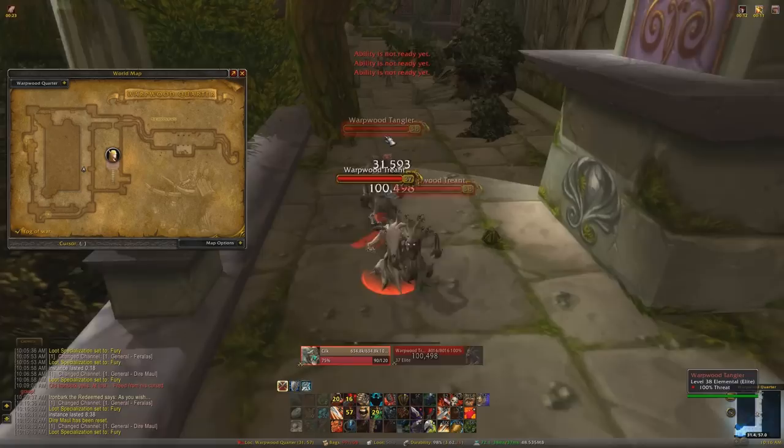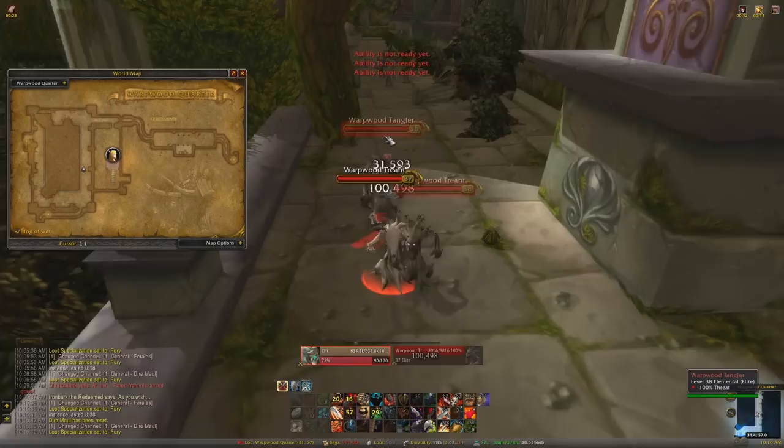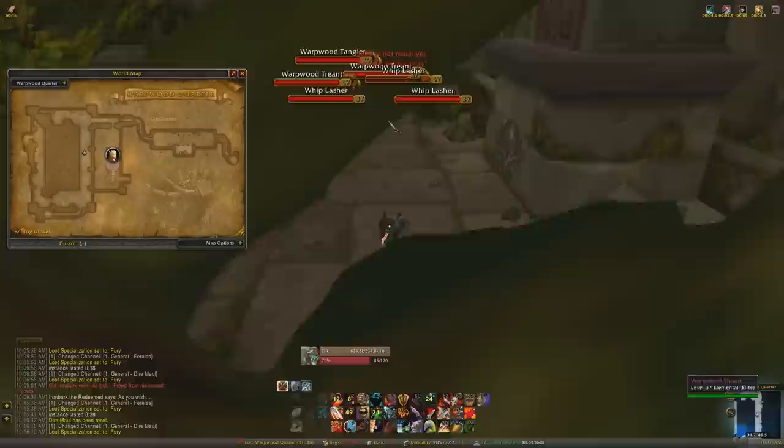So we're starting off with Dire Maul East. There are two entrances, or three I guess. The entrance in the courtyard takes you to that left portal on the map there. The one I took is a little bit faster, that's why I took it.